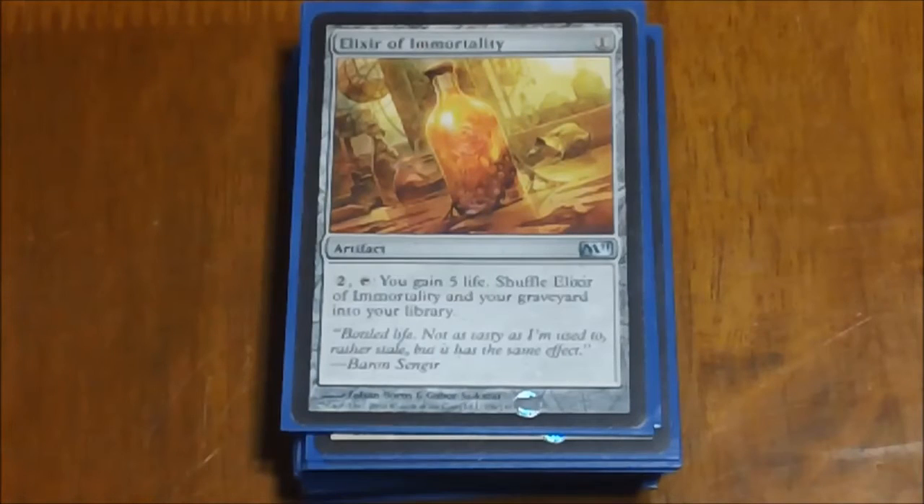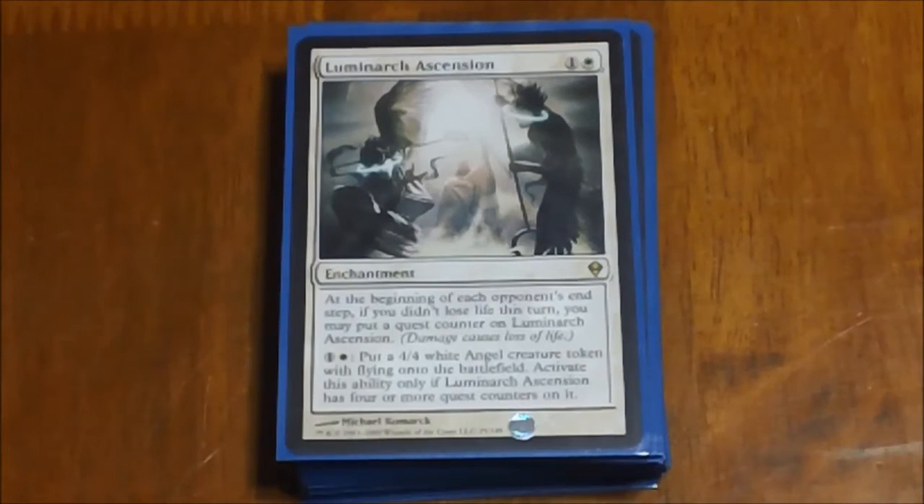Next we have Elixir of Immortality — pretty much a staple in commander decks. Not only do you get to gain five life, but you get to shuffle your graveyard back into your library. Luminarch Ascension is really cheap to throw out for two mana. At the end of each opponent's turn, if you didn't lose any life, you put a counter on there. Once you get four or more counters, you can pay two mana to get a 4/4 flying angel. It ramps up really quickly, though it does kind of make you a target, because people are liable to start attacking you just so you can't build up the tokens.